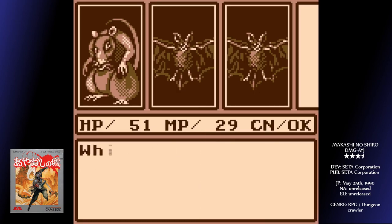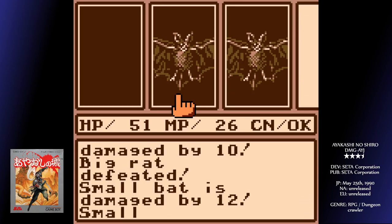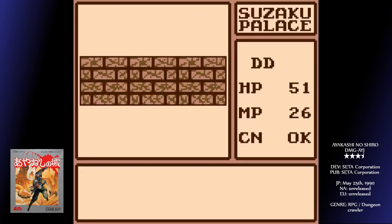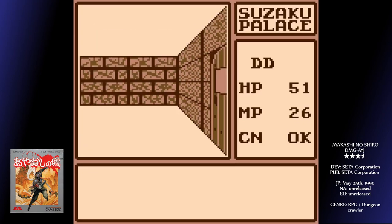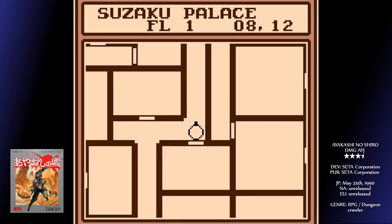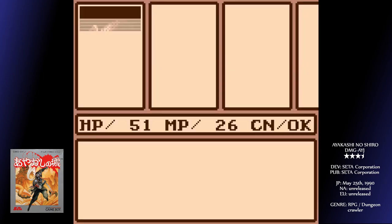There are lots of apparent dead ends and rooms that seem not to lead anywhere. These typically have treasure chests in them, which can provide plenty of weapon or defense upgrades. Unfortunately, you can't see these chests even if you're on the tile next to them — they just sort of appear. A simple sprite showing a closed or open chest would help your navigation massively and stop you retracing your steps so much.